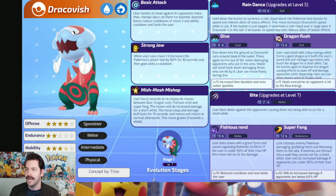Let's hop into our first Pokemon right here, our speedster Dracovish. Its basic attack has the user bash its head against opponents twice, then chomp down on them for a boosted attack. Boosted basics reduce the cooldowns of move two and ability cooldown, and heals the user. Its passive is Strong Jaw - when the user uses move one, it increases the Pokemon's attack stat by 50% for 10 seconds, and then goes on cooldown.